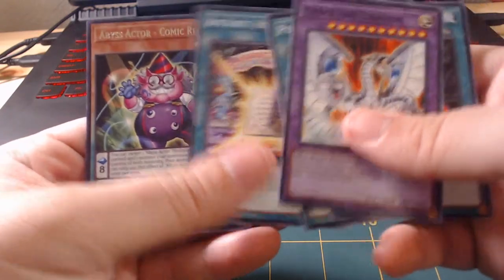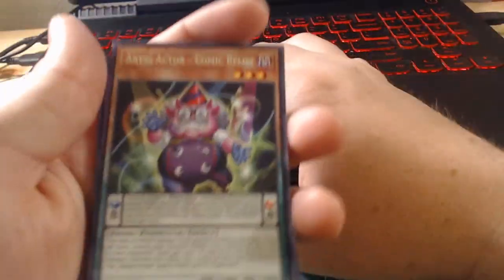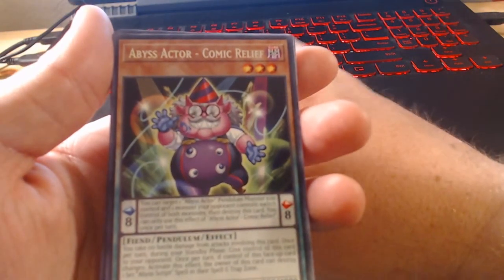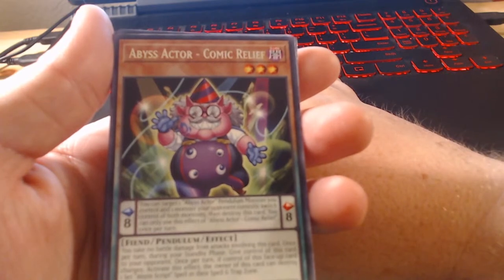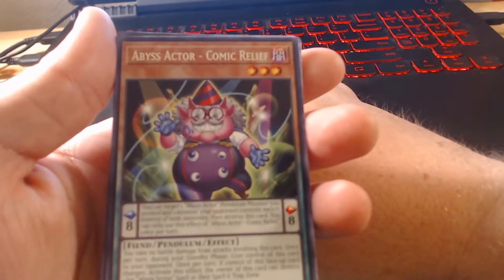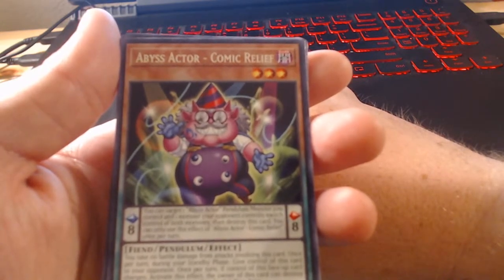The Abyss Actor Comic Relief — I have my little page opened up here. Let's check out what all is in this pack. Comic Relief, let's see. Cyber End Dragon ain't worth nothing, which obviously.